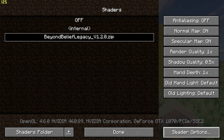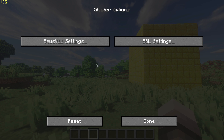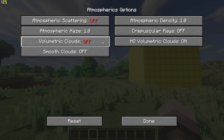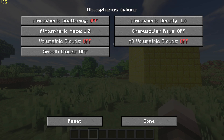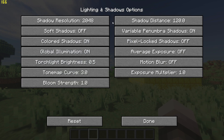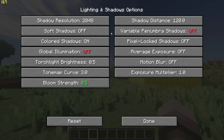Next, go to Shader Settings at the bottom right, go to Zeus Settings, Atmospheric Options and turn off Atmospheric Scattering and Volumetric Clouds. Then go back and go to Lighting and Shadow Options, turn down Bloom to 0.5 and turn off Global Illumination and Variable Shadows.